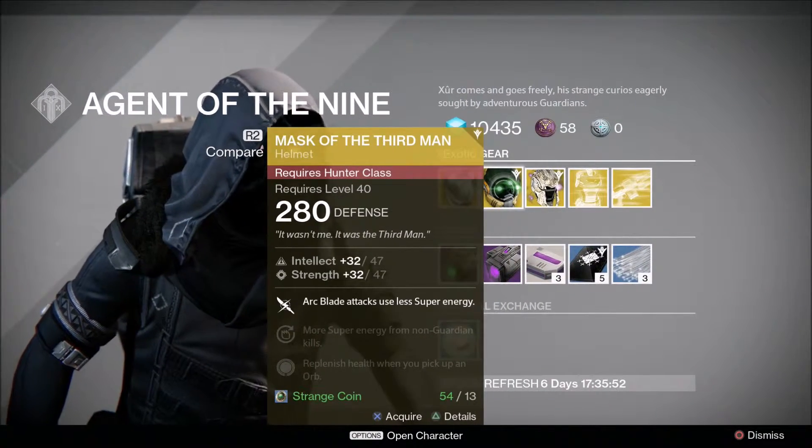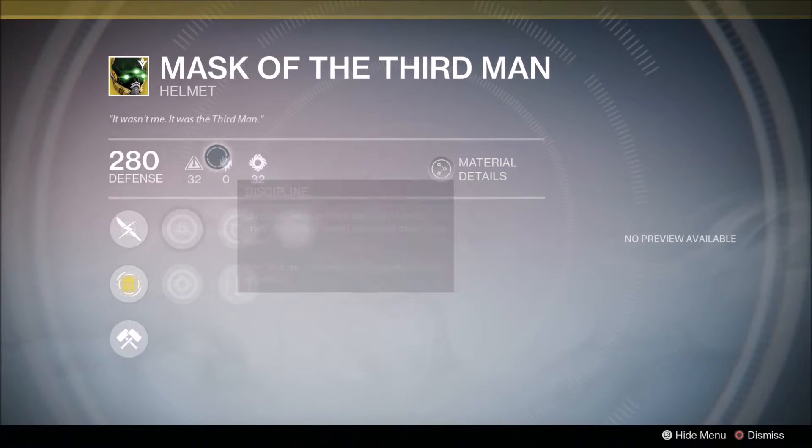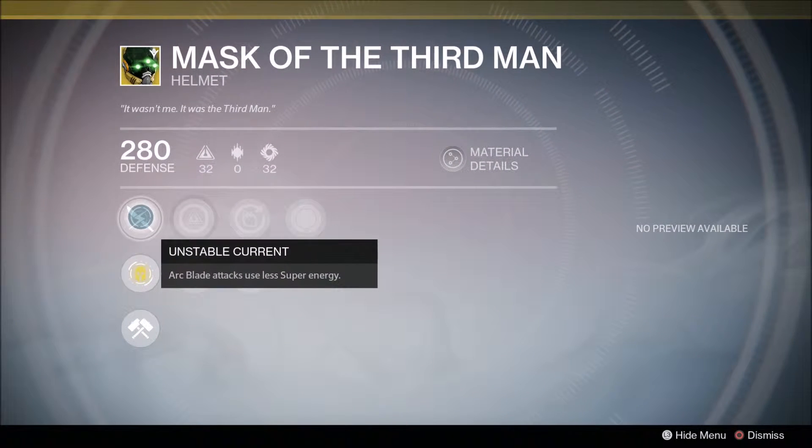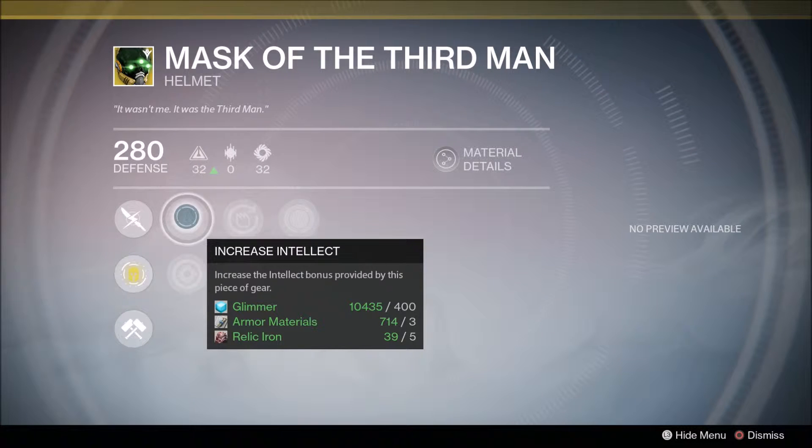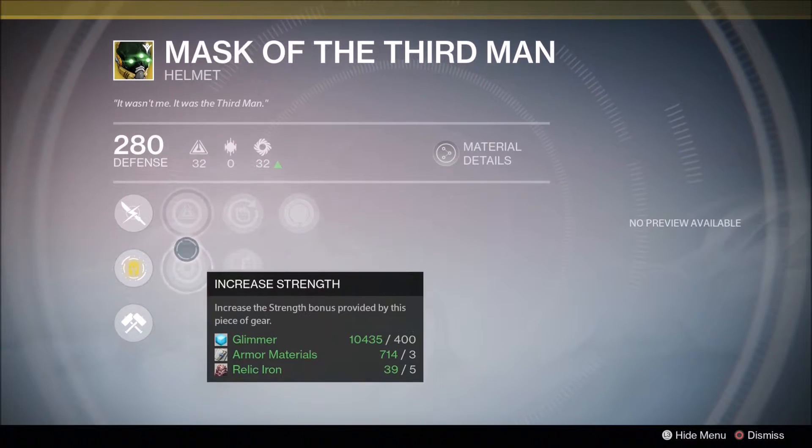The Third Man — year one exotic with year two light or defense. Arc Blade attacks use less super energy, which is very good for PvP, especially good for Trials potentially. It also has increased intellect, Iron Banner perk, and increased strength.